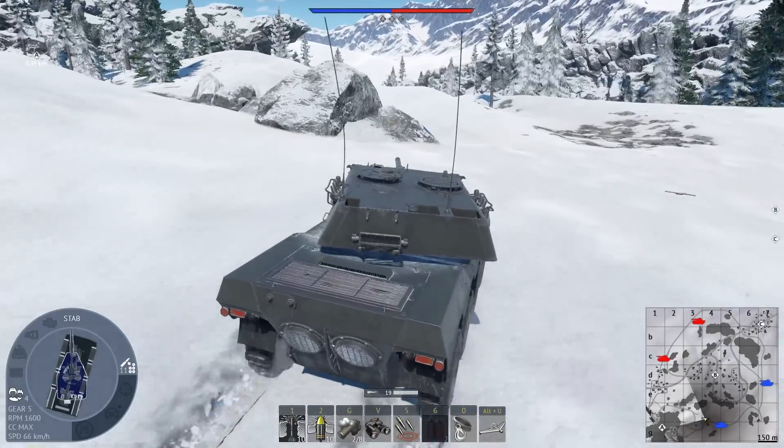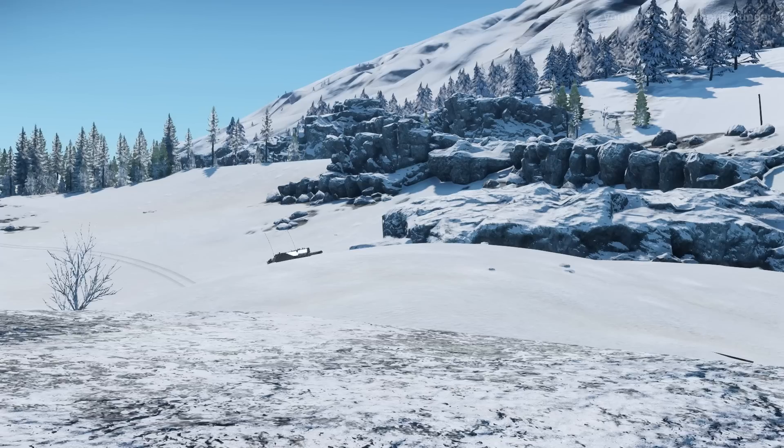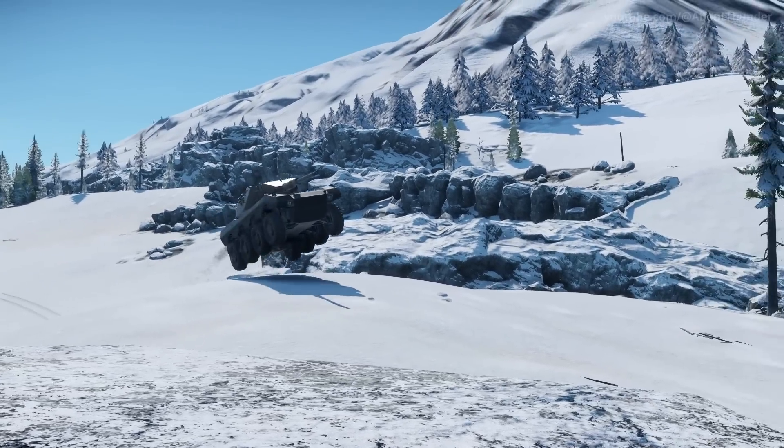Wheeled vehicles' rolling friction coefficient has been significantly reduced, and they can now get up to some insane speeds on snow and sand.